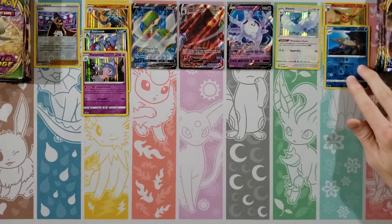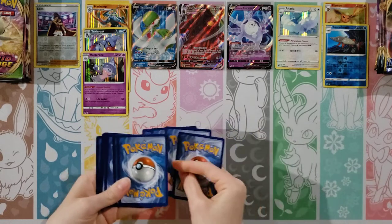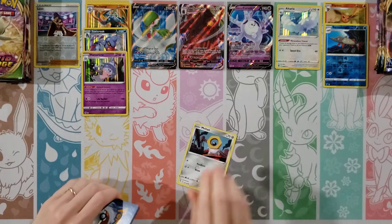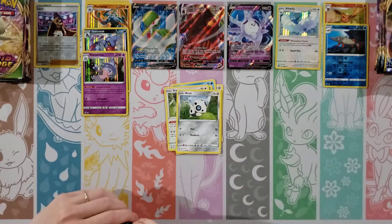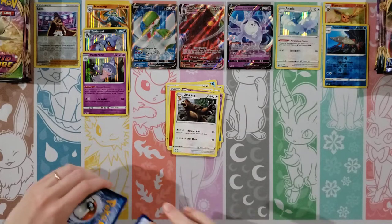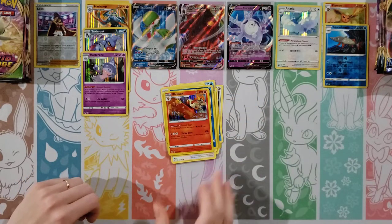On to Darkness Ablaze — let's see that Charizard VMAX! Everyone wants a Charizard. Cards: Meltan, Milcery, Purloin, Starly, Archen, Fire Energy, Shenotic, Ursaring, Rose Tower. Reverse of a Milcery, and ooh — a Holo Blaziken! Man, I'm killing the holos. Too bad that wasn't an actual V, but I have Blaziken.